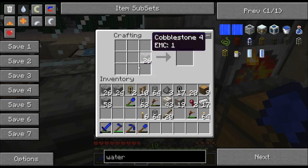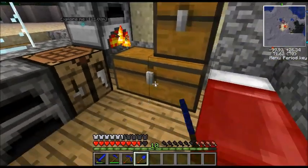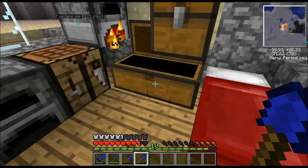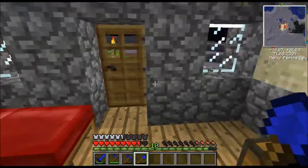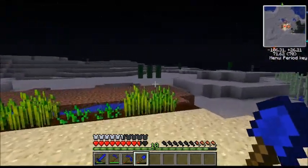I'm getting a lot of pipes, which is good. How do you get cactus green? I need cactuses. Let's go break some. You cook cactus — you put a cactus in a furnace and cook it, it turns into cactus green.